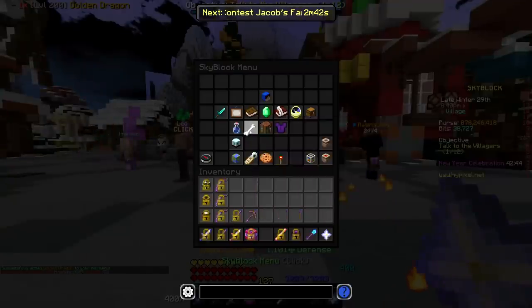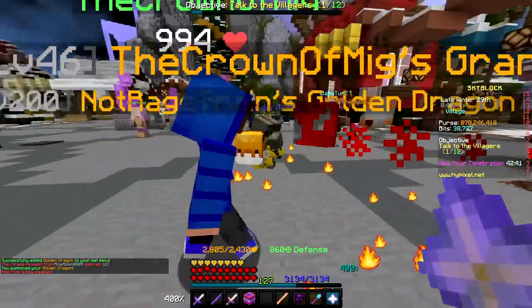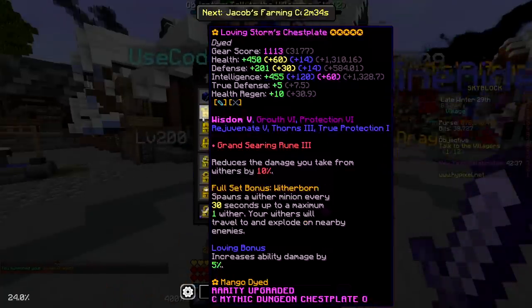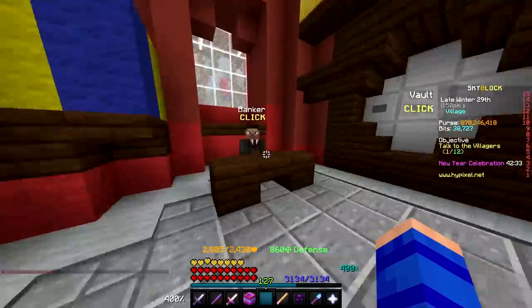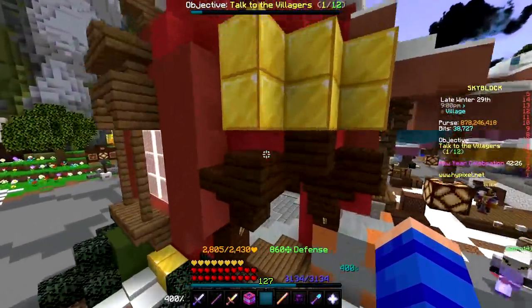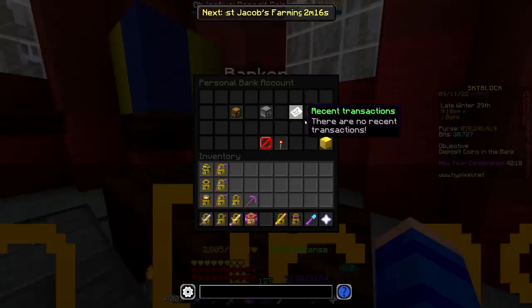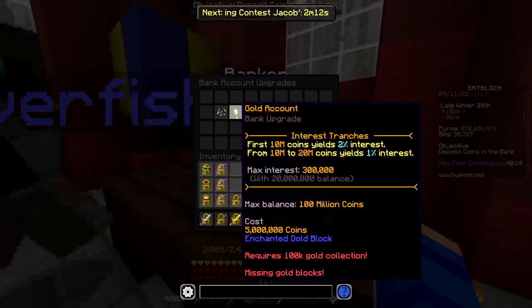We can go ahead and equip that now. Let me unhide pets so we can see it — sheesh, look at that, we have a Hype and a G-Drag now. We have mango dyed storm. We are flexing. Okay, we have 878 million coins left in the purse so we're not going to be able to have the 1 billion coin maxed out bank. That's something we'll probably still have to work towards tomorrow, and I also have to upgrade my bank account to begin with.